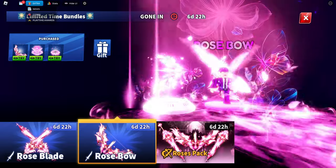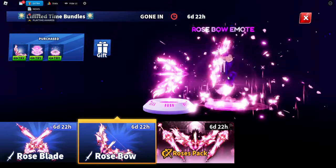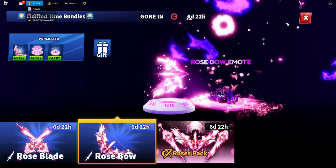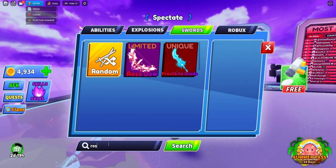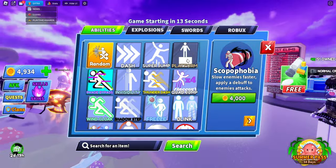Here is the new explosion — wow, that goes crazy! And this is the effect and emote. Oh my god, this is so sick. Now we can equip this rose bow to see how it looks on a person — oh goodness, it is huge.